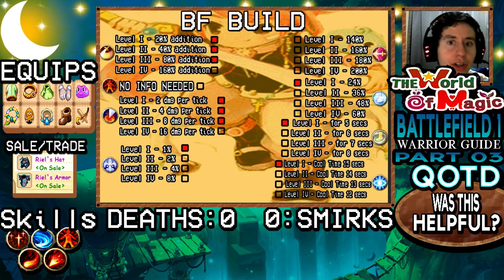This build is optimized for teamwork. It doesn't matter how pro you are individually — if you don't have teamwork you won't win a Battlefield. Even the best-equipped players will die if there's no coordination. This build gives you the best tools to support your teammates: stuns, slows, gap closers, and sustained damage.